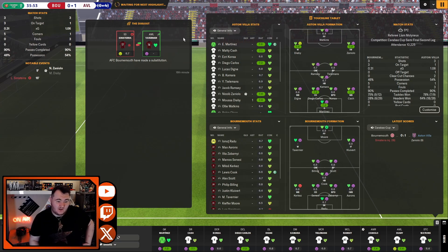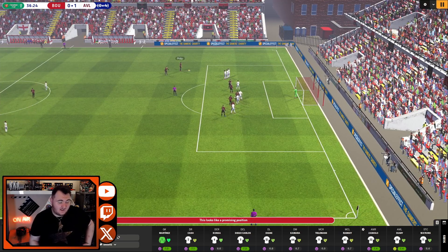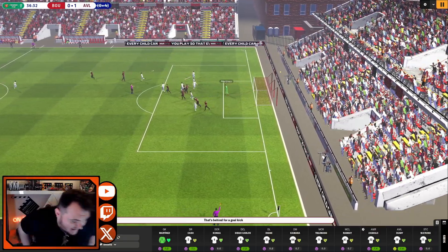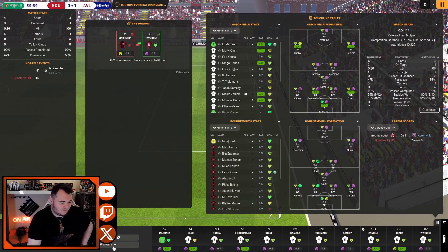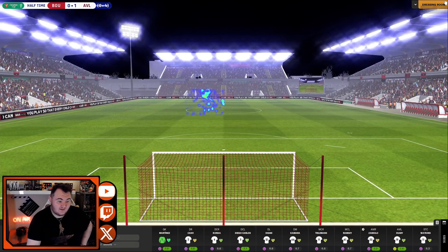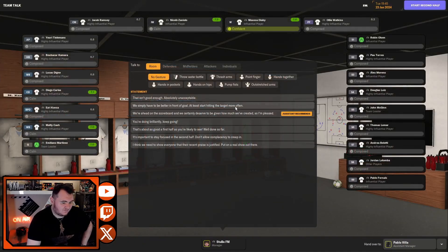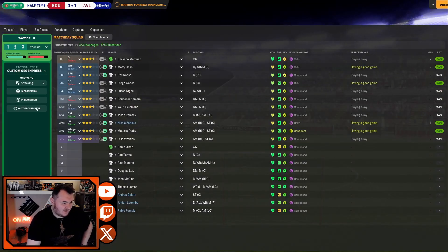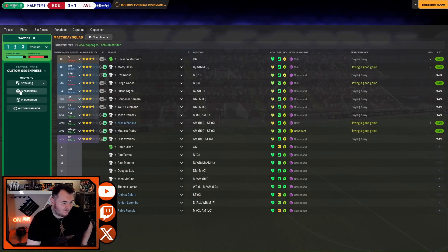Bournemouth have had a lot of chances and they've all been on target - it's a bit of a concern. We need to do something about it. Giving them opportunities is not something I'm overly happy about. We are kind of sitting off them a bit, letting them pummel us and then just bursting forward. I'm going to demand more from the boys because our general play doesn't look good and most of the opportunities we've seen have actually been Bournemouth opportunities. Ollie Watkins, you've not been good enough - not even close. Kamara and Ramsey, I need a little bit more from you two.